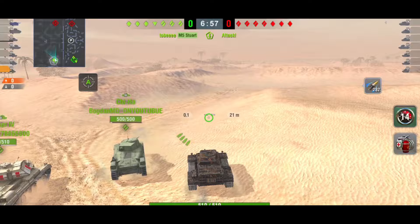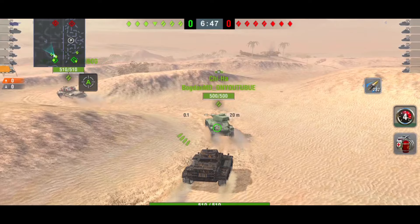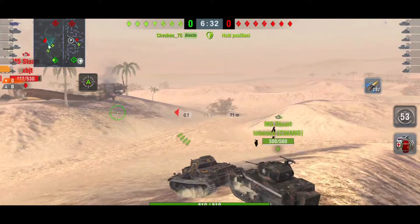You always need to try to be face-on to the enemy team. You can still bounce shots — I'm not saying everyone can penetrate you, they will struggle as long as you don't make it easy for them. Angle a little bit, try to hide the lower plate. It's got 10 degrees of gun depression, so that will help if you're on a ridge. But I just think it needs changing.